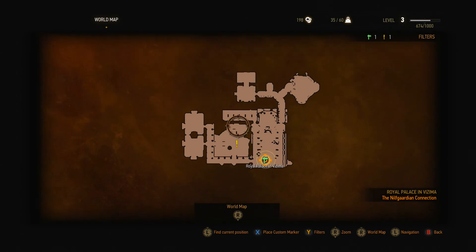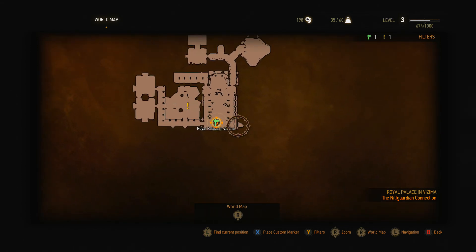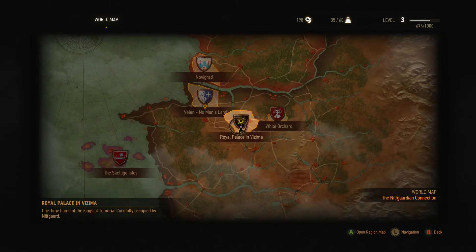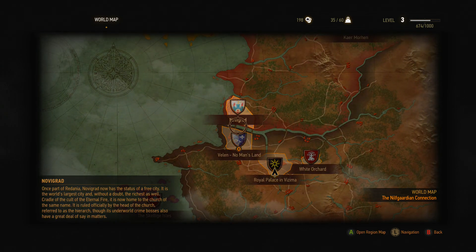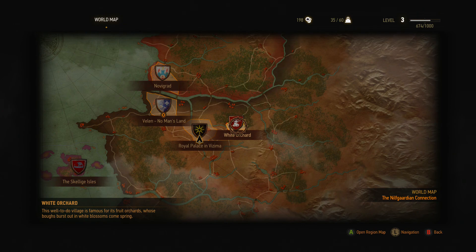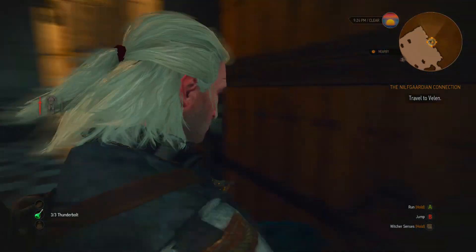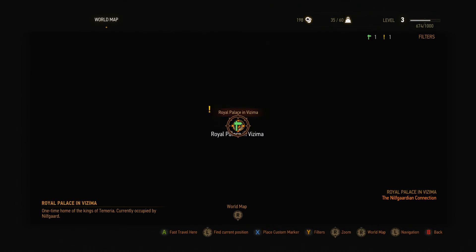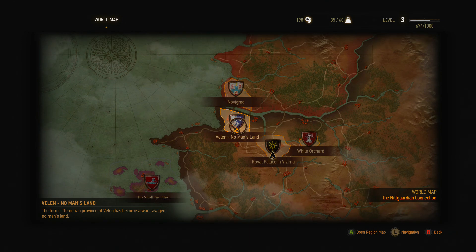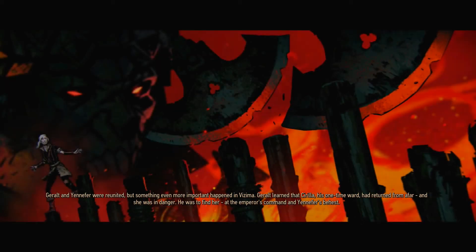Okay, fast travel. Where do I have to fast travel to? Quest available. There we have it. Where do I have to go? Wait a minute, let me see where I have to go. Fast travel. And here I have to go, I hope. There we have it. Good.